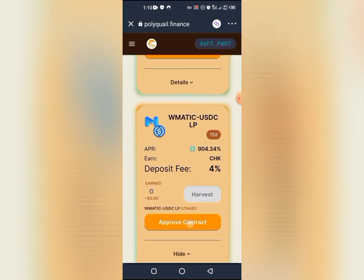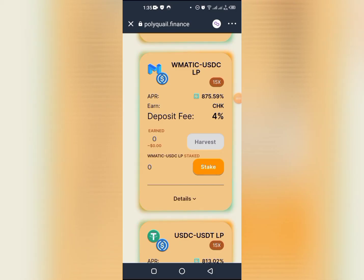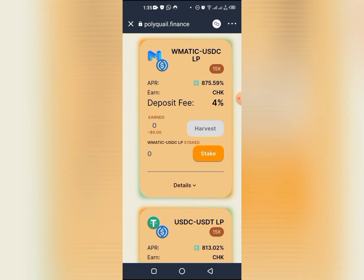I'm going to stake here. The first thing you want to do is to approve the contract. You would click stake and harvest. Now in order for us to stake a RAPMATIC-USDC LP we need equal amounts of RAPMATIC and USDC. So what we want to do is head over to QuickSwap, get some RAPMATIC, get some USDC, and then come back here to form the LP.